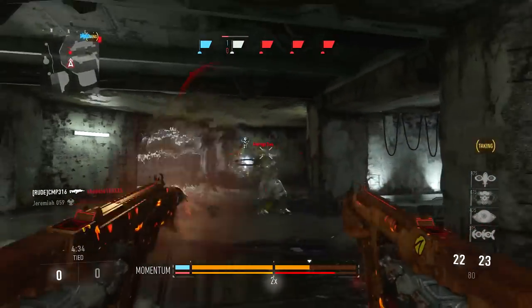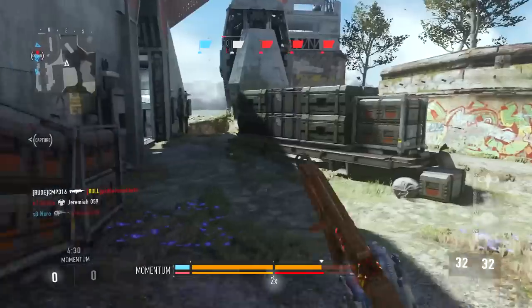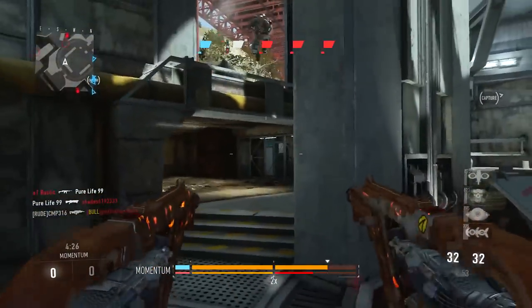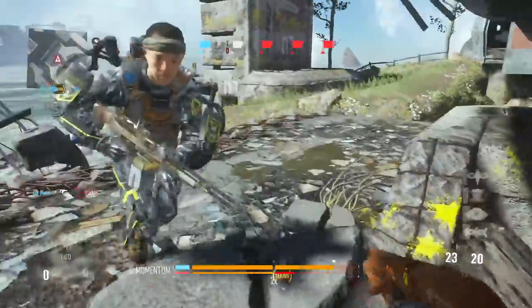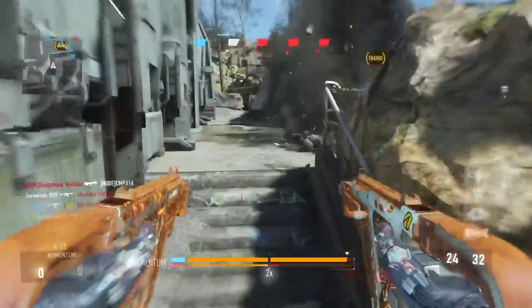When it came to low damage, high fire rate SMGs, the Mini Uzi was my go-to weapon, so I didn't use the Vector a whole lot. But in Black Ops 2 they changed around the Vector — they actually lowered the fire rate but upped the damage a bit, and it made it a lot more powerful. I liked it and actually used the Vector quite a bit in Black Ops 2.